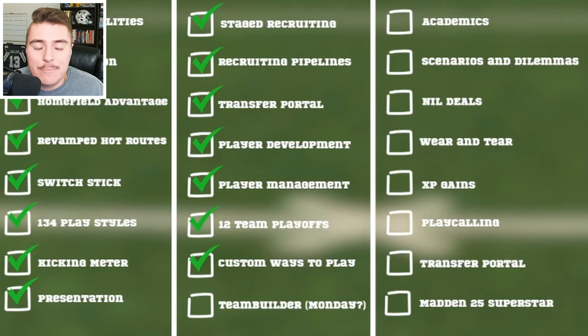I want to touch on Team Builder — it's speculated this deep dive will happen on Monday. But here's what I know: 16 teams can be imported into an online private dynasty, there are over 150 different customizable options for stadiums, and you should be fully able to upload your logos, graphics, and everything to a separate EA website, just like the old game. It is on the way, and it's a huge part of this channel.